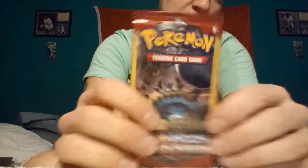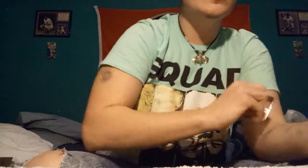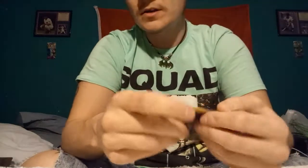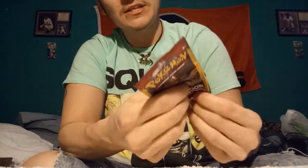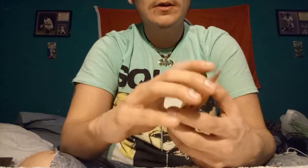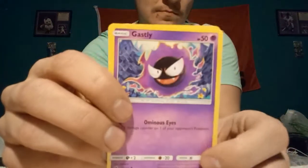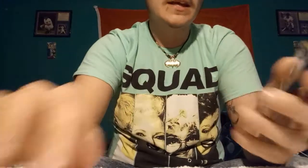Alright, now we're moving on to Sun and Moon Crimson Invasion, which I haven't opened these packs at all, so I don't know how they are. I just thought the Crimson Invasion ones looked pretty cool, so of course had to pick some of those up. We have a Fire Energy, a Gastly, and a Houndour.